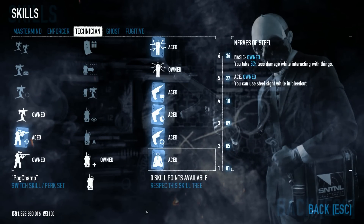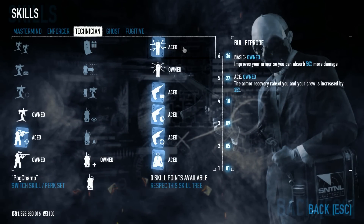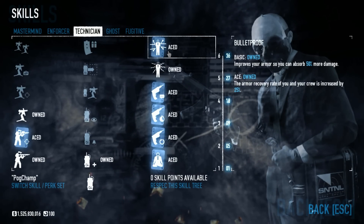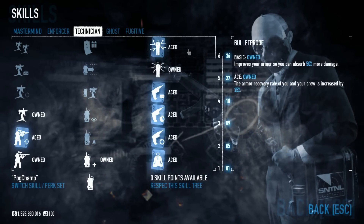Now for this tree — Technician — I could pretty much go without it, and the only real reason why a lot of people go into Technician is to get Bulletproof on a tank build. Bulletproof improves your armor so you can absorb 50% more damage, and when you have ICTV, that 50% is quite a lot.